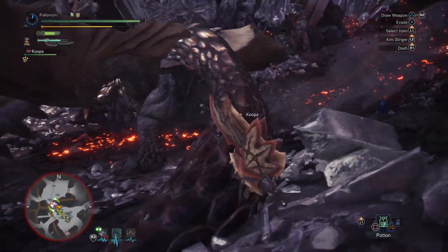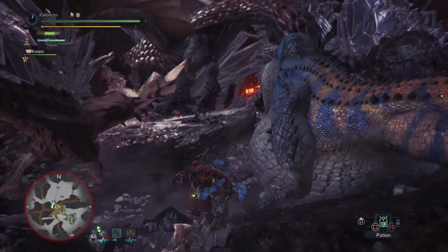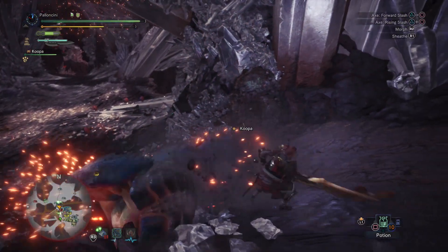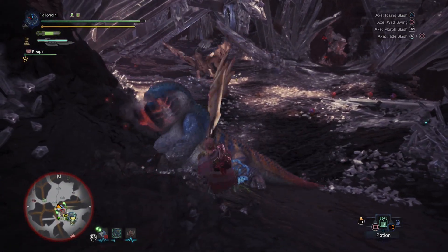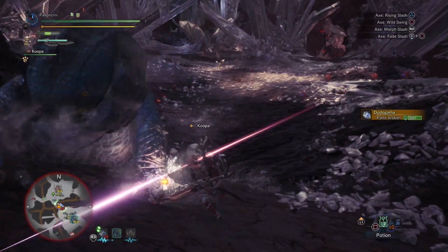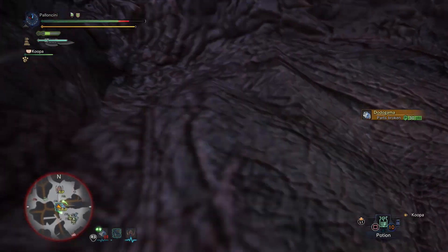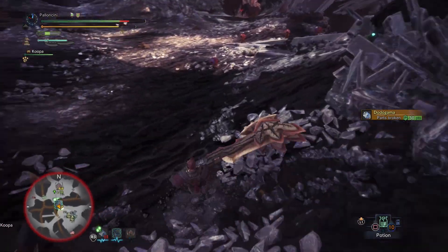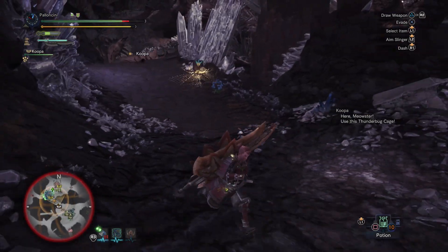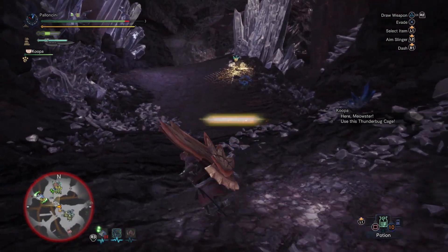Can you guys just leave please? I need earplugs — earplugs is the one skill that I'm missing really badly, because monsters in this game roar so often. I broke something! Azure Rathalos is coming over here, he's gonna hit me — I braced for impact, it didn't really help. Dodogama's running away I think. Oh, thank you Koopa for putting a shock trap right there!